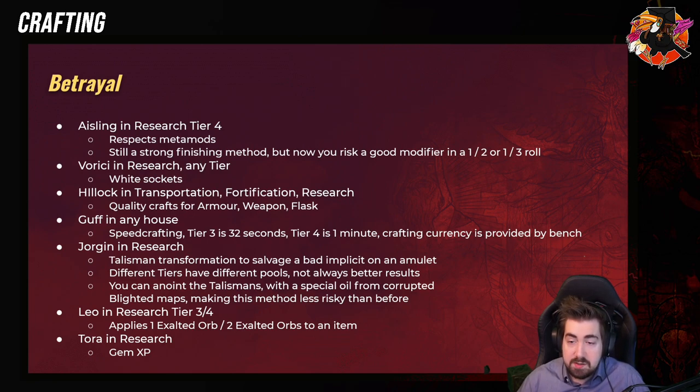Then we have Reishi in Research, which will give White Sockets. Tealc in Transportation, which will give Quality. If it's in Transport, it's Weapon; if it's in Fortification, it's Armor; and in Research, it's Flask. The Transport and Fortification ones are really good to do before six-linking an item, because the higher the quality, the easier and fewer Fusings you will use.